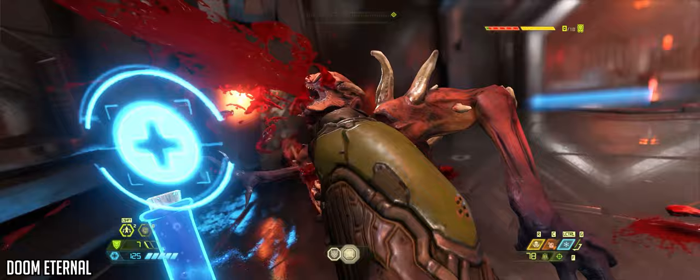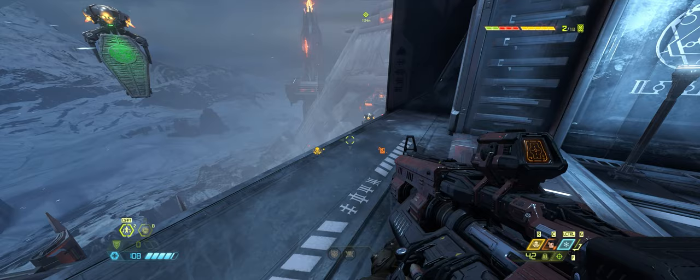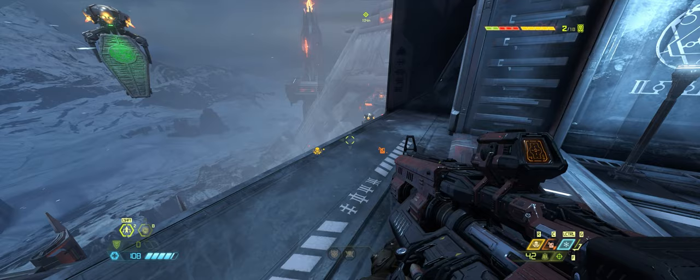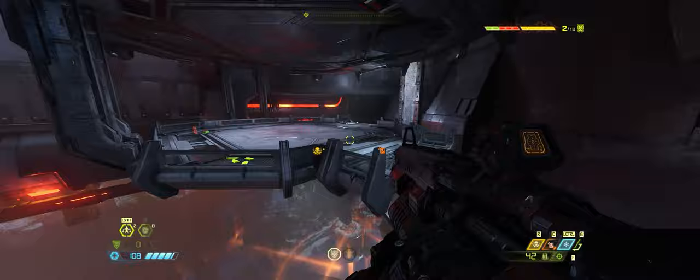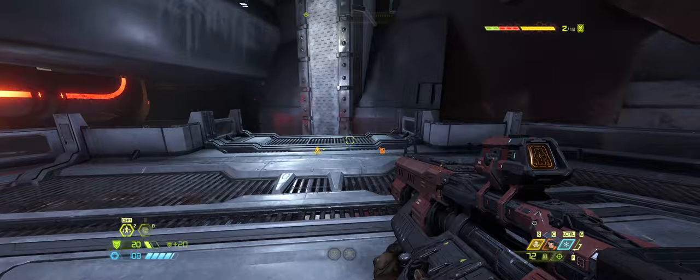Doom Eternal is the ultimate fast-paced demon killing metal fest, providing you with some of the most gratifying combat and gameplay in any game to date. If you're looking for something relaxing skip it, but if you want some rage and fire play Doom Eternal. The game is in 21x9 but the HUD sadly sits at 16x9 — though in this type of game it actually kind of helps being able to see the HUD easily without looking away from the action. At max settings you'll basically stay above 100fps at all times.